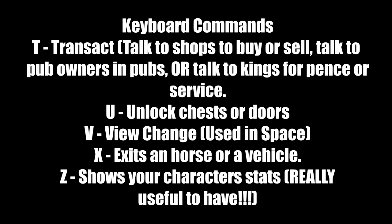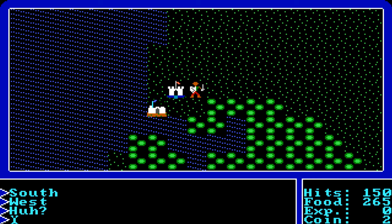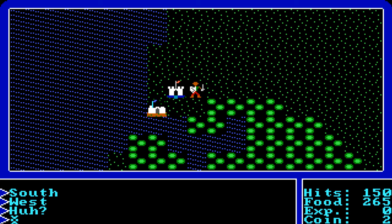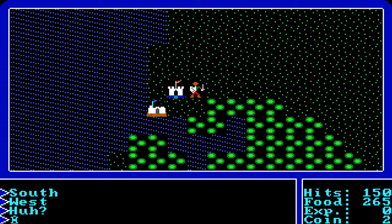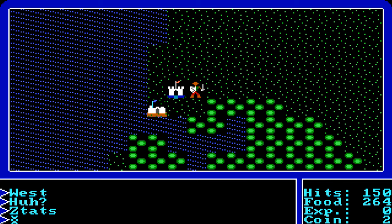That's it for keyboard commands — use my timestamps if you need help. Now let's go over the UI. South of the screen shows your command input. Lower right shows HP — if it hits zero, you die. Food is on the second line — if that hits zero, you also die. EXP shows your experience points, and coin shows how much gold you currently have. Your stat screen shows hit points, current stats, money, items, and more.